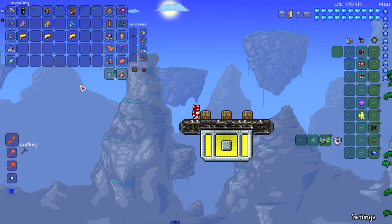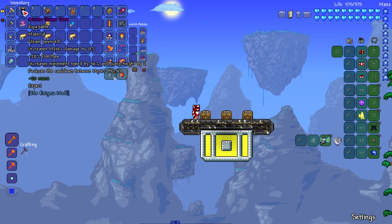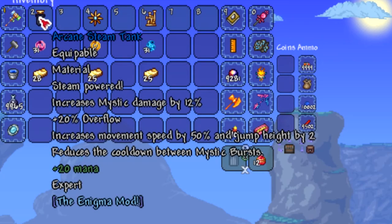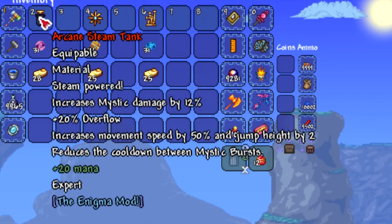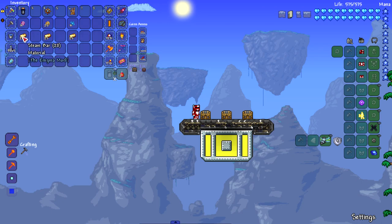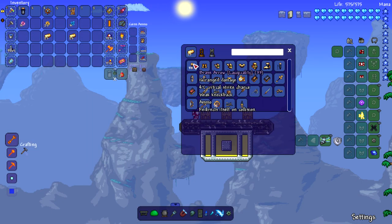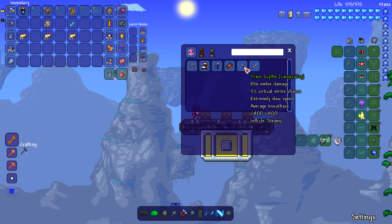Now we got the drops from the bosses. Starting with the Steam Tank, which drops from the Steam Train - it's an accessory that increases mystic damage by 12. There is a mystic class, a new class in the Enigma mod, which is really cool. It gives you plus 20 overflow, increases movement speed by 50%, and jump height by two, and reduces the cooldown between mystic bursts. You also get Souls of Rot and Steam Bars, used to craft weapons and items.